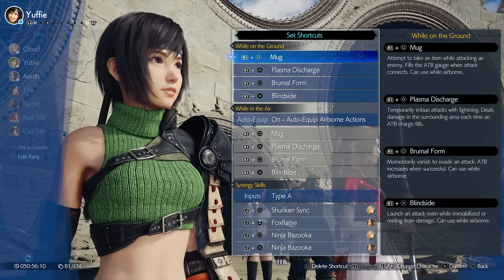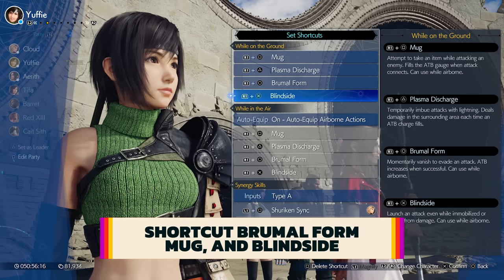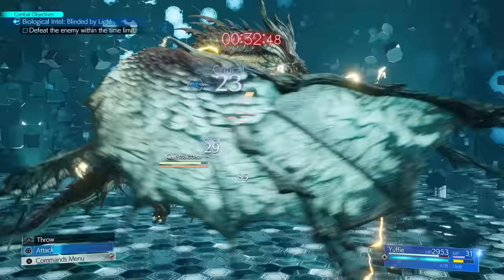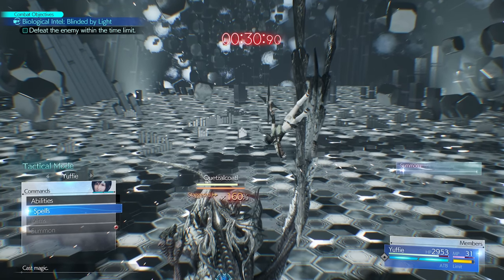Second, you'll need to shortcut several attacks, some of which refund ATB, which include Brumal Form, Mug — learned from the leveled-up Steal materia — and the Blindside ability. These must be set to shortcuts in whatever way is comfortable to you. Otherwise, doing this build manually through the menu will take you decades to finish your fight.